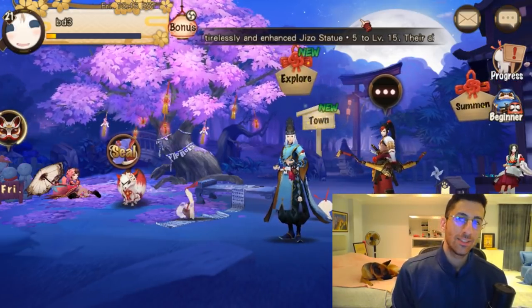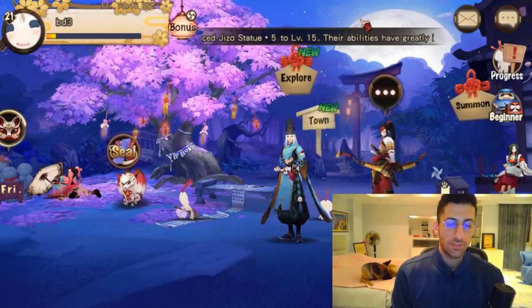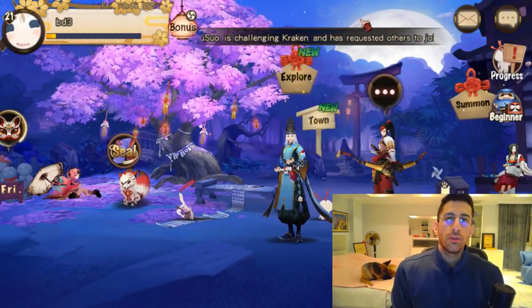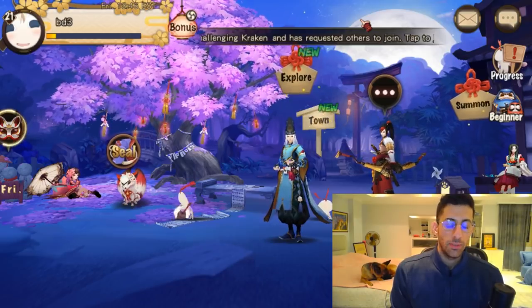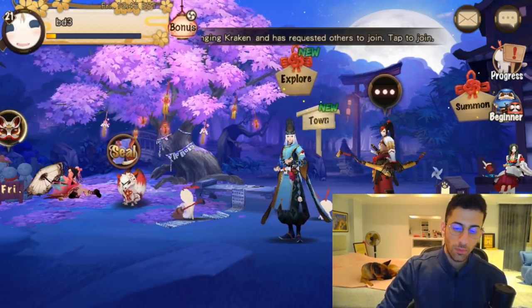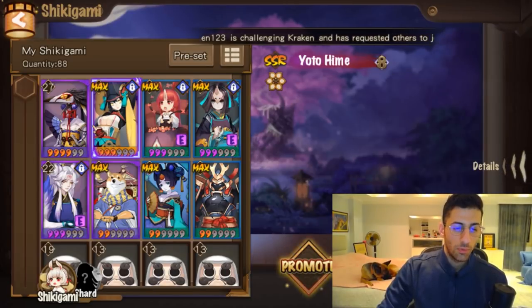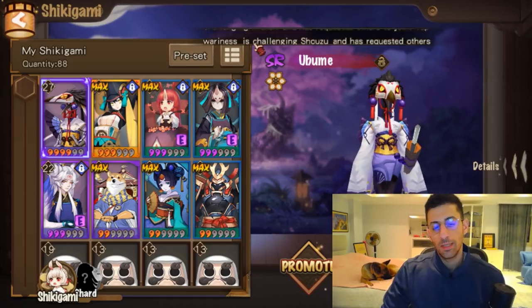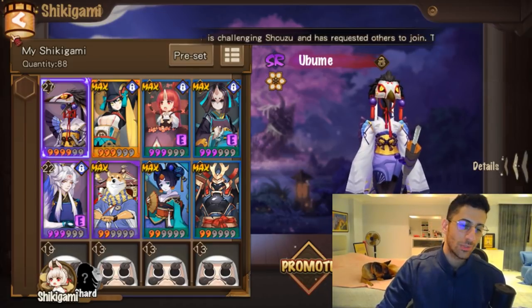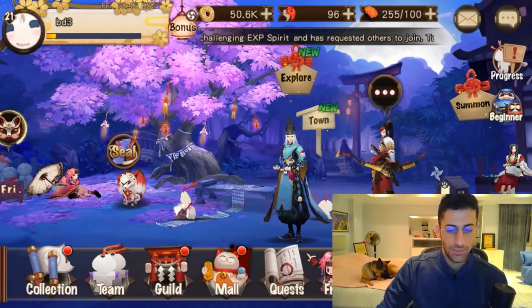I wasn't originally planning to use this account at all, but I've been using this account to send myself S Jade bags. As the Jade built up, I bought some summoning tickets and was lucky enough to get both Yotohime and Ubume. Once I got those two, I was just like, well, we can put this account to good use.